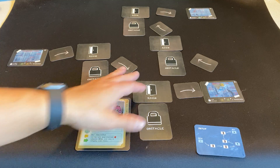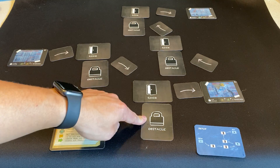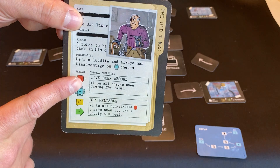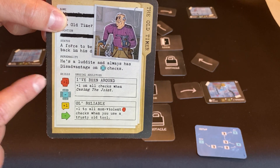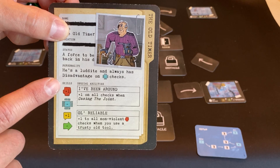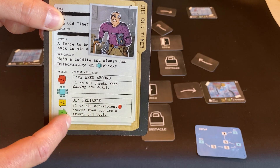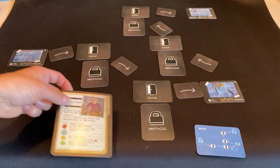When I want to turn something over — if I'm casing anything on the board — I'm going to first point it out to my friends and say, this is the obstacle I'm casing. Then I'm going to take my six-sided die and pick one of my four skills on the list. Force — the first one in red — is not just fighting, hand-to-hand combat, and guns; it's also use of non-computerized tech. I want to use that in conjunction with the old-timer's ability 'I've Been Around,' and also his third ability, where he gets plus one to all non-violent checks using a trusty old tool.